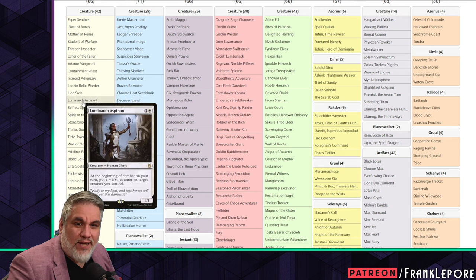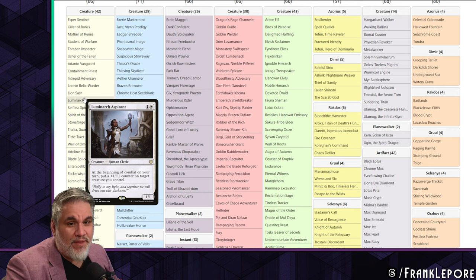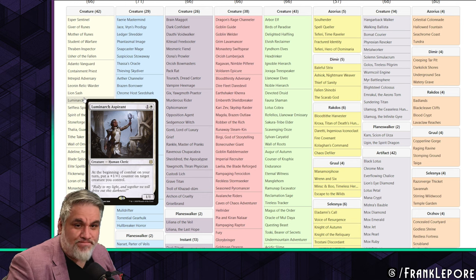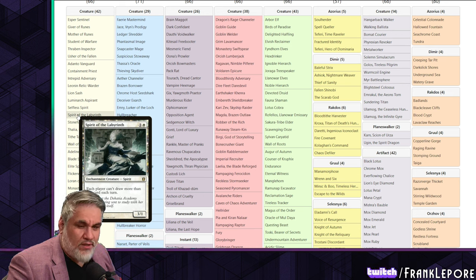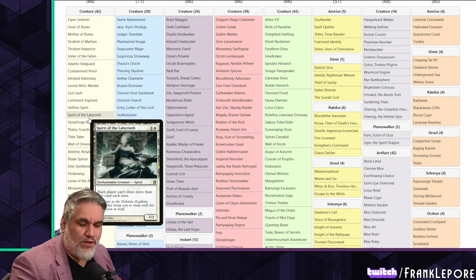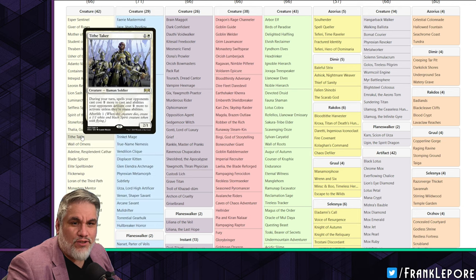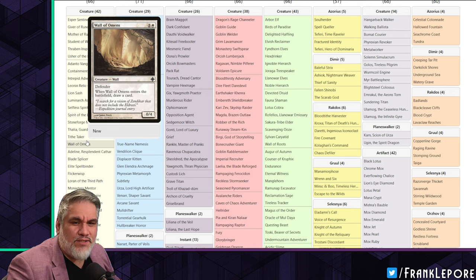Lion Sash I do like. Luminarch Aspirant is in my cube as well - it's not in the Magic Online Vintage Cube. Selfless Spirit, Spirit of the Labyrinth - I don't really have a strong feeling on this one way or another. I think it's good for the white-based Taxes decks. Stoneforge, Thalia, Tithe Taker, and Wall of Omens are all fine.